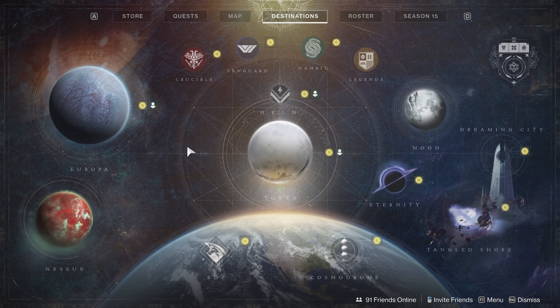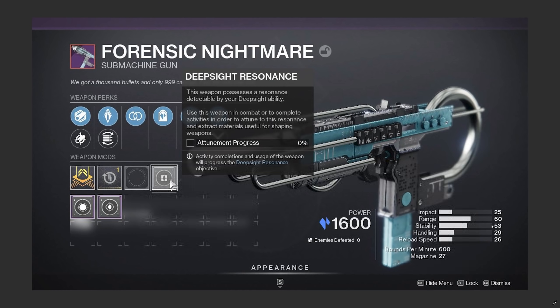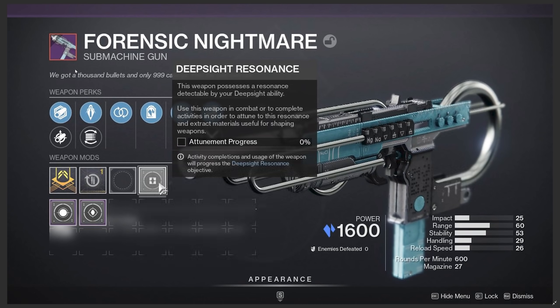One more thing to cover before we go. When you're going through the campaign in Witch Queen, there are going to be weapons that drop with a red border in the corner — it has a red border because it's very, very important. These are what you use to unlock perks for weapon crafting. Any weapon that drops with a red border — you may not love the perk combination, you may not love the weapon, it may not even be your style — keep it. Anything with a red border is going to help you unlock perks for weapon crafting.